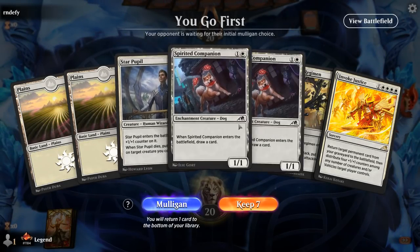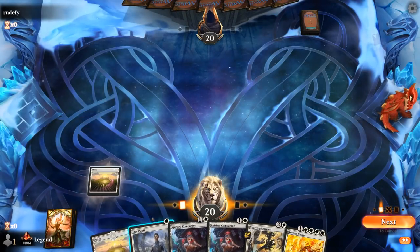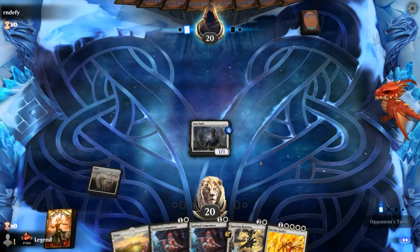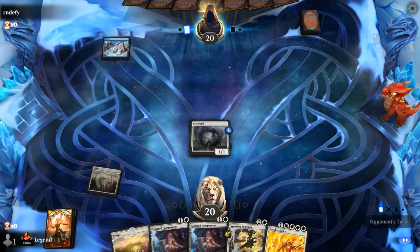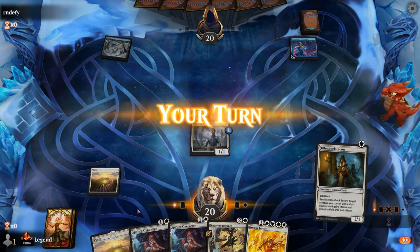Alright, we're on the play with a keepable hand. Pupil into Companion to help hit our land drops. And if we draw Sigarda's Summons we can discard it to the Regimen. If not, we can learn for something else. Facing a Moonsnare Prototype, some sort of artifact deck. Blue-red.